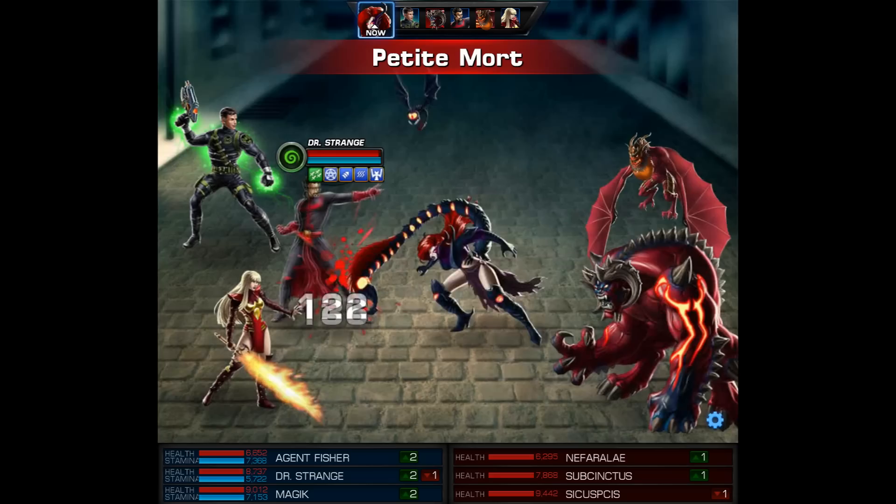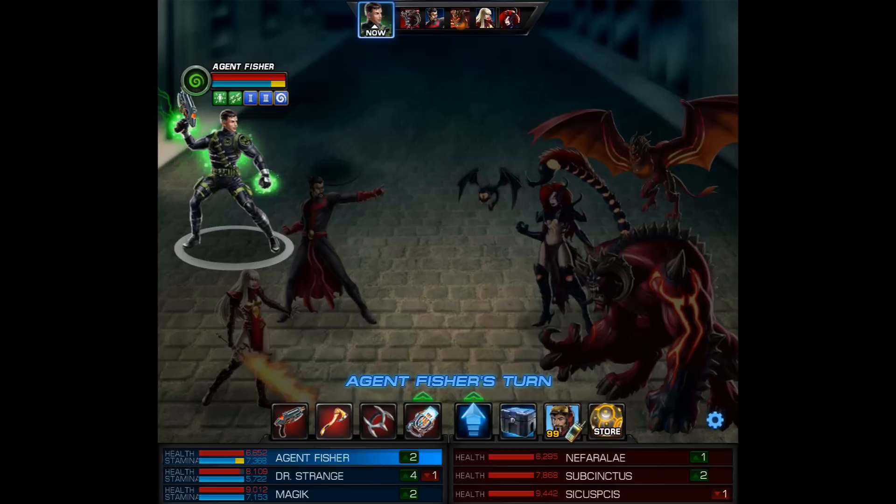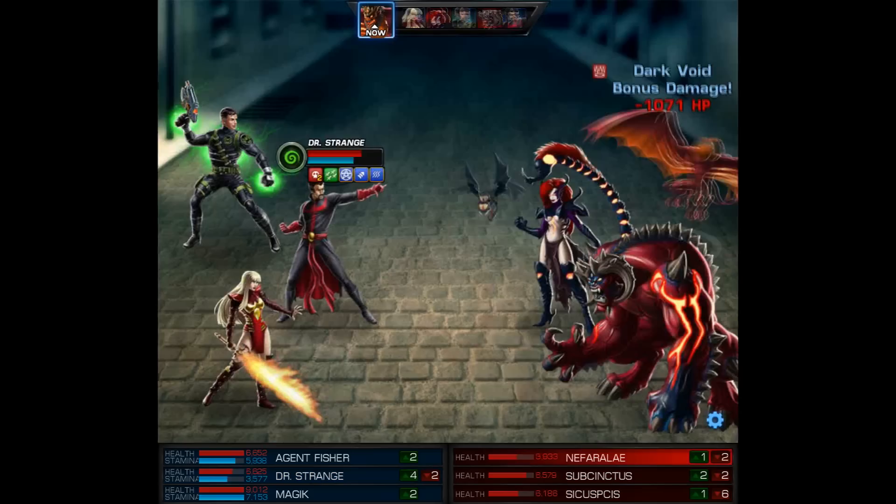You could even use a chrono accelerator and take both actions to use them in one round. I didn't exactly do that, but since my agent is coming up next we'll first use the echo tech blaster, and then we only need to use the unrefined psychotic blade. After this first attack we're going to speed through some of this battle — otherwise it would end up being very long. We'll slow it down once we're about to use the blade.